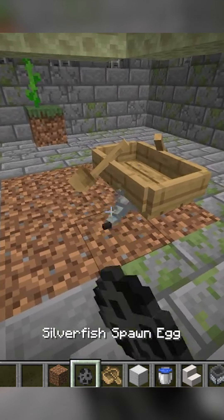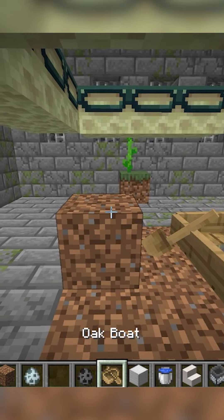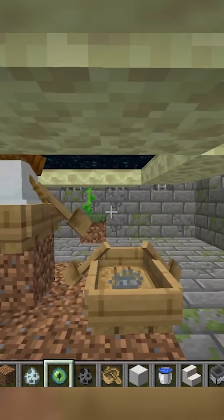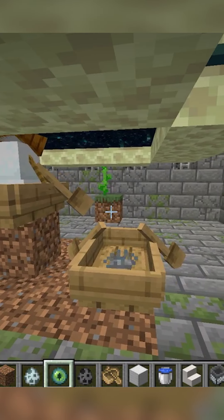Off the east side of the end portal, trap a Silverfish in a boat over some dirt, and on the west side trap a Snow Golem elevated one block above, so its head is in the portal. He will constantly throw snowballs that look like they don't go into the portal, but they actually do.